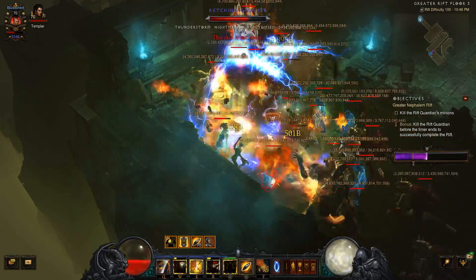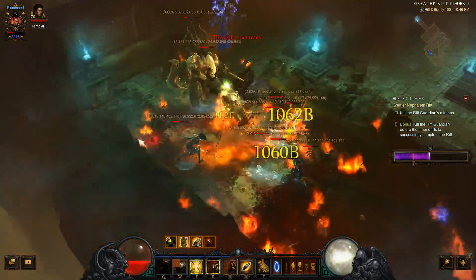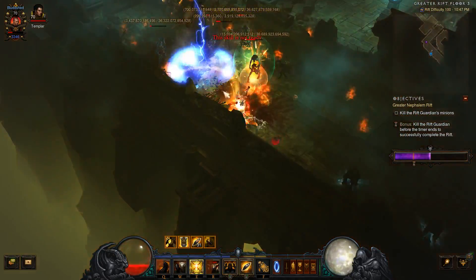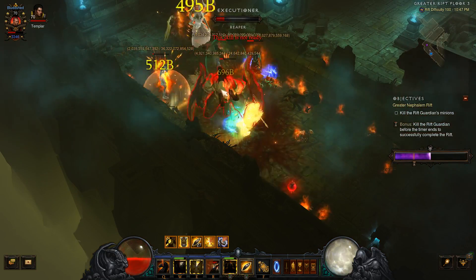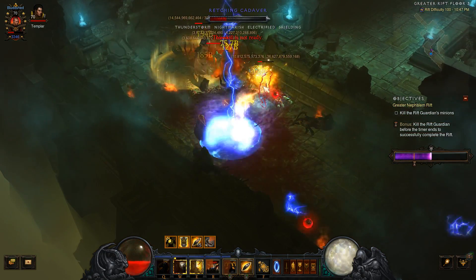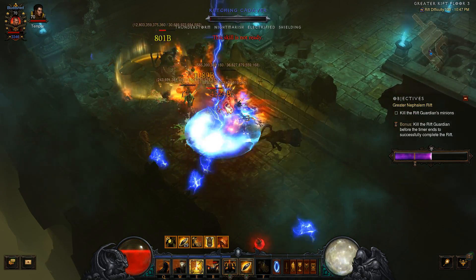You can see there's no augments, only a thousand Paragon and we're destroying the Rift. You should have no problem cracking into the 120s if you have more Paragon and augments. The build is a little squishy at the higher levels, but you can always switch to the Holy Rune — we'll get into that. I'll probably do a video walking you guys through all the different options available.